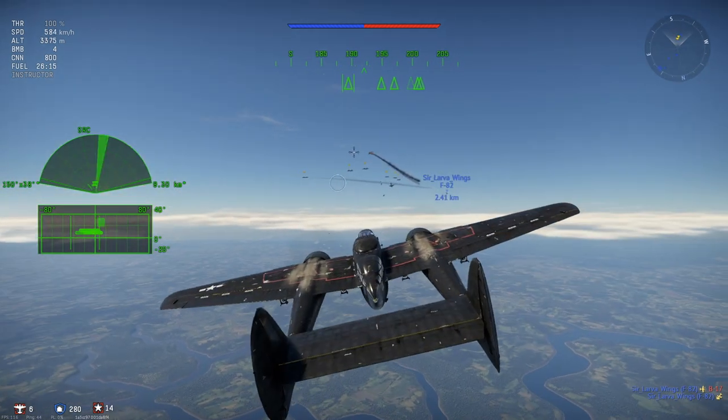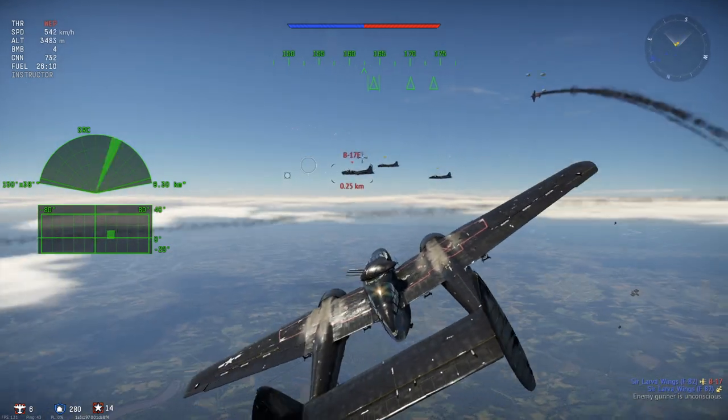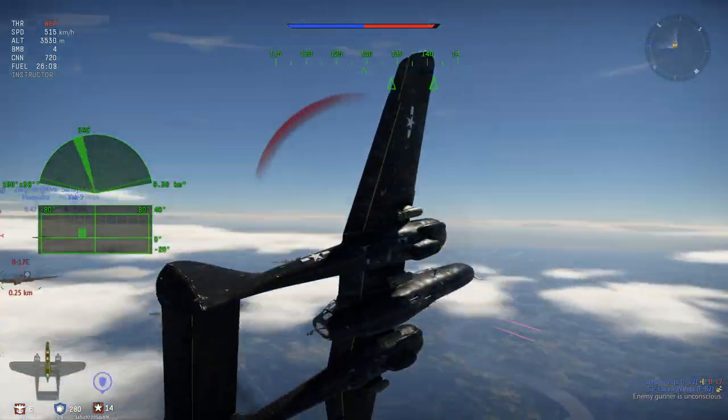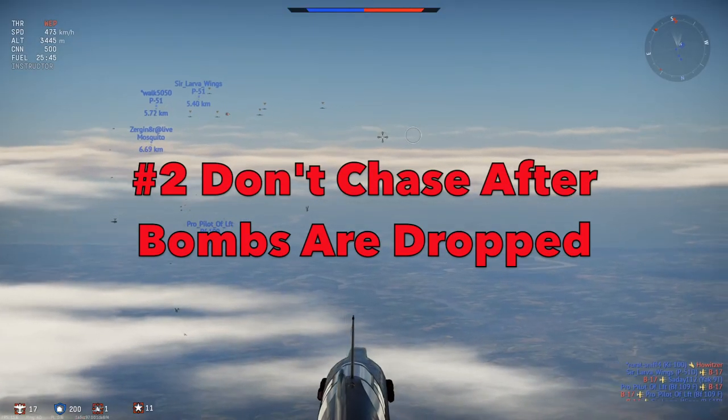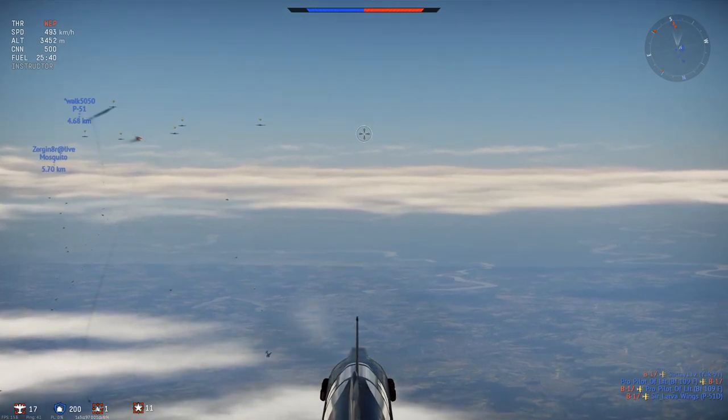So you want to just J-out — hold down J and leave your aircraft to reset. It will cost you silver lions to bring your aircraft back, which is why I mentioned earlier you want to have the silver lions ready.